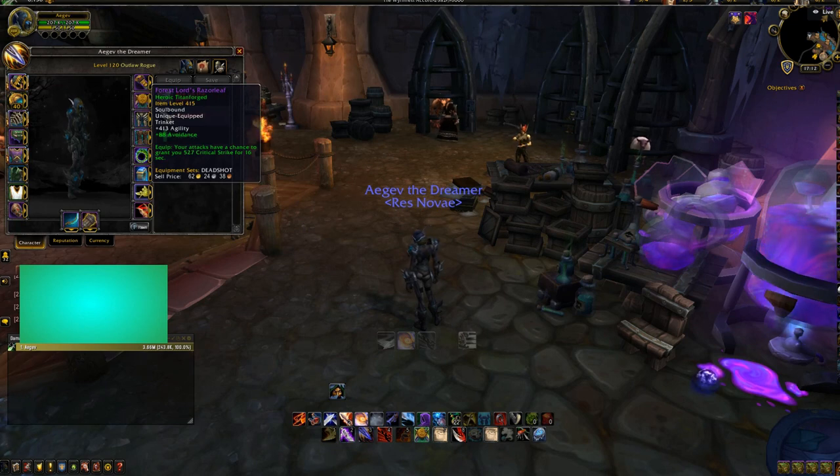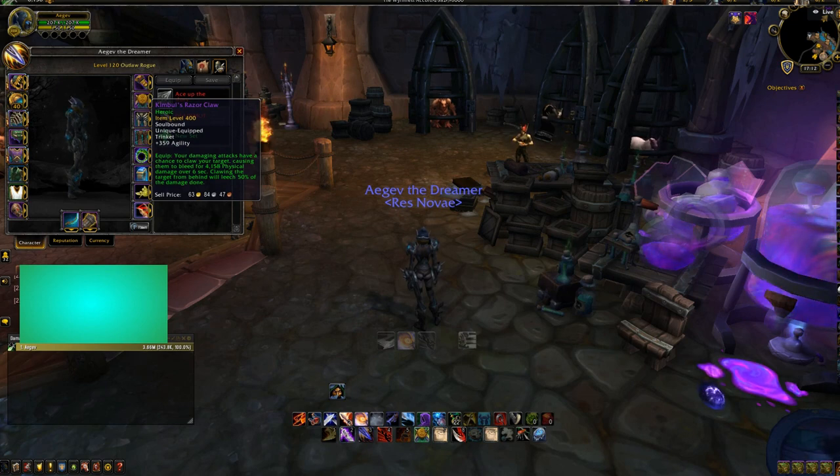I'm currently using Forceful Lord's Razor Leaf — your attacks have a chance to grant you 527 Critical Strike for 16 seconds. It drops from the World Boss in Darkshore, and I was just lucky it Titanforged, that's why it's so good. And then I'm using Kimbul's Razor Claw, which drops from Conclave of the Chosen — your damaging attacks have a chance to claw your target, causing them to bleed for 4,158 Physical damage over 6 seconds. Clawing the target from behind will leech 50% of the damage done. This is a really good AoE damage trinket if you have Blade Flurry on, because then you hit everyone with the leech and you basically can't die.